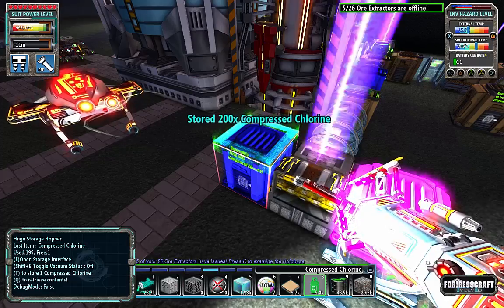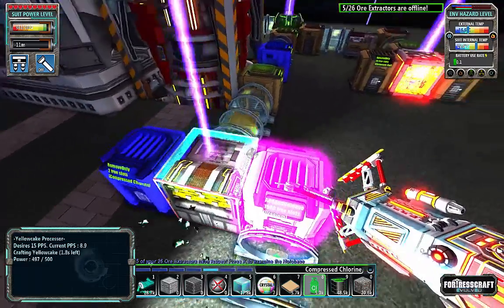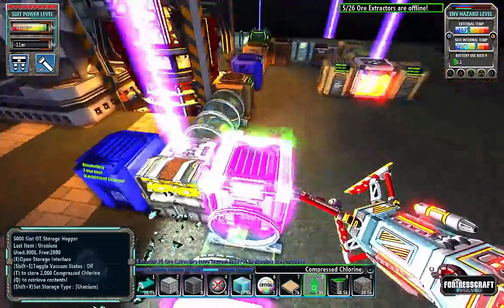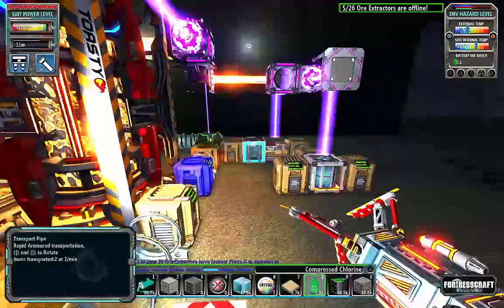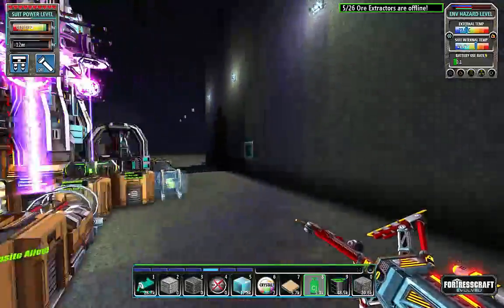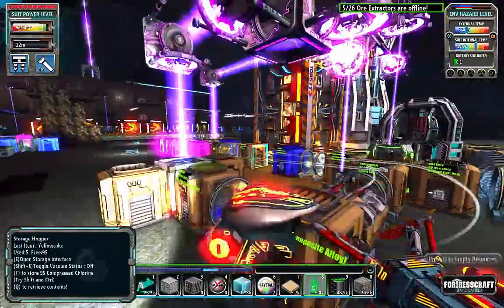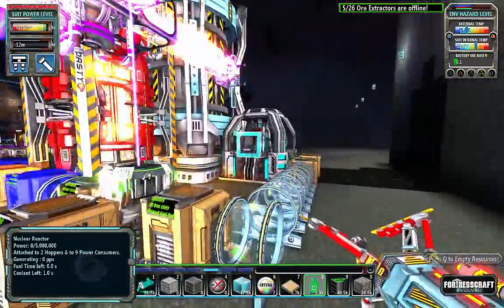This setup uses eight chlorine per minute to keep a reactor going full blast — eight chlorine, which requires 32 chlorine filters. You're going to need 32 chlorine filters down in the toxic caves in order to get enough chlorine to run one of these reactors.